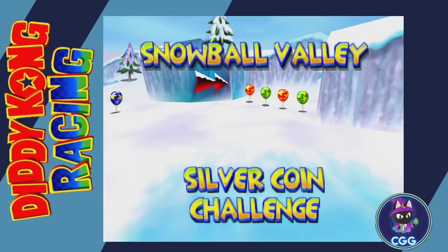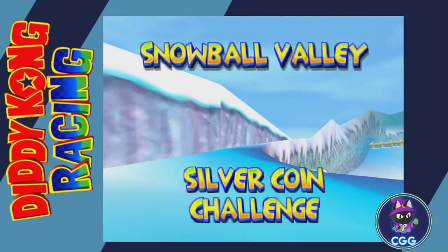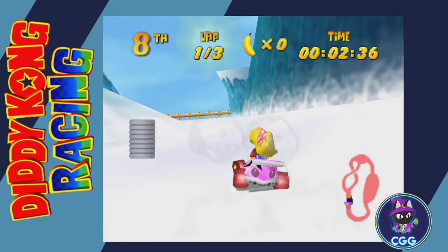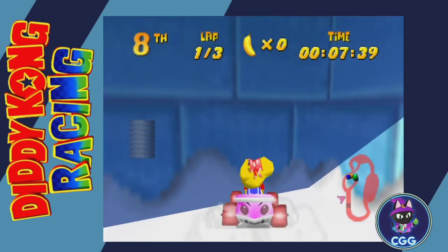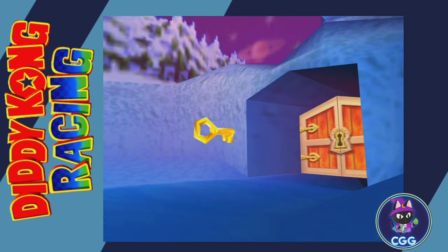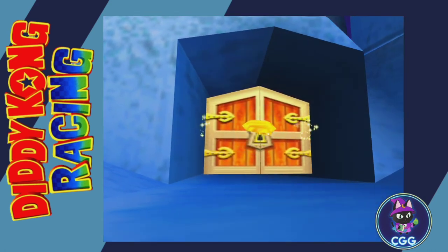The key is immediately at the start, so as soon as you start, go immediately to the left, then make a right and here's the key. This opens up the Icicle Pyramid challenge.